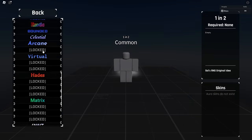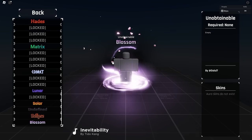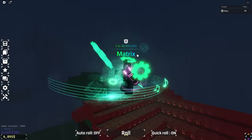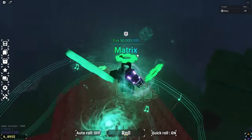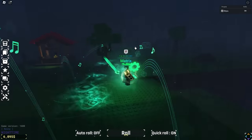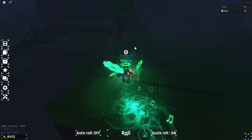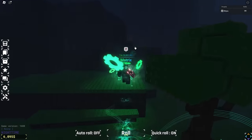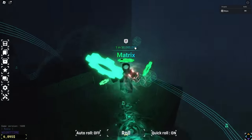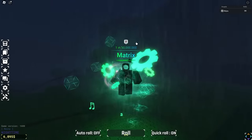On top of that he's got a Diabolic Void, Bounded, Undefined, Exotic, multiple Celestials, Virtual, Hades, a lot of Arcanes, Lunar Full Moon. Why does he have a Wind in his collection? The big hitter is the Matrix — let's look at his collection to see if there's anything he doesn't have anymore. He does have Blossom — the second time we've seen that today. Matrix is such a cool aura. I just want them all — especially Archangel.